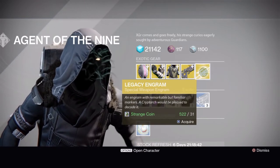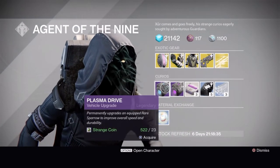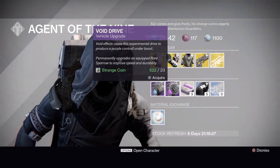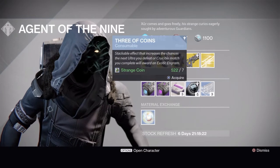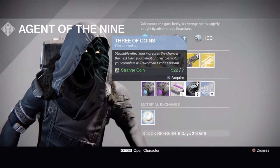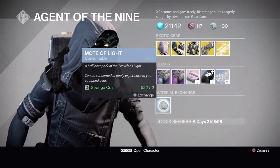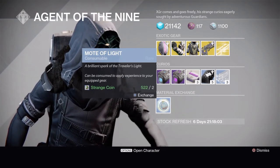Curiosities this week: the Plasma Drive and Void Drive vehicle upgrades, which turn your rare sparrow into a legendary. Heavy Ammo Synthesis is three for one strange coin. Five Three Coins for seven strange coins, three Glass Needles for three strange coins, three Motes of Light, one Exotic Shard, and the material exchange: two Motes of Light for one strange coin or one Mote of Light for two strange coins.